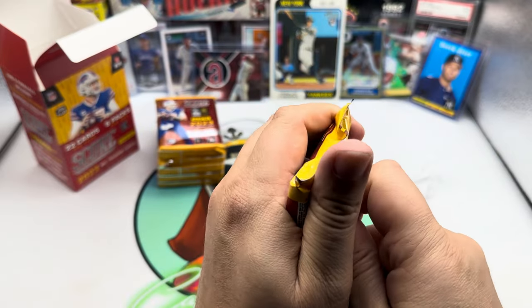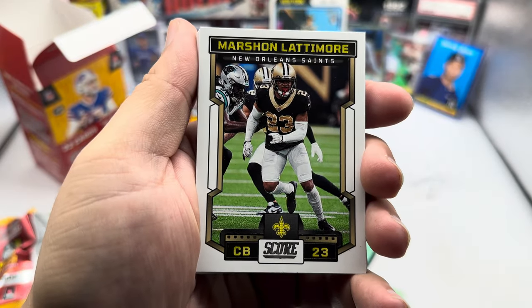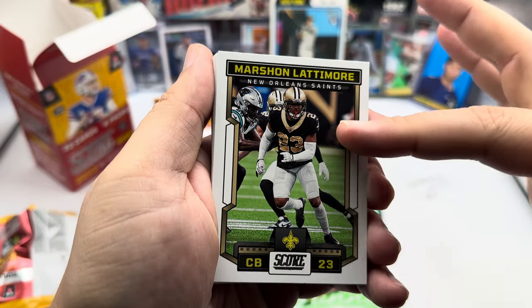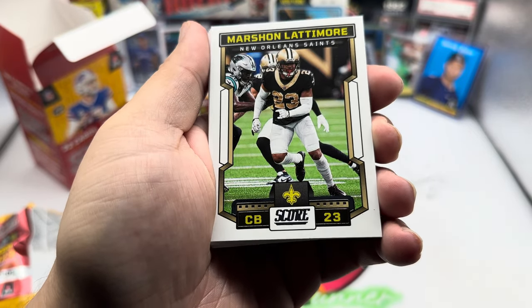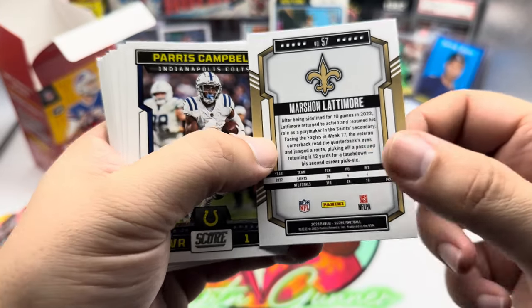Starting off with a Marshawn Lattimore. I like the look of the cards — this kind of little picture right here. Get the Score logo down there at the bottom. Cornerback, number 23, New Orleans Saints. And then on the back, kind of get that same design. Panini, NFLPA.